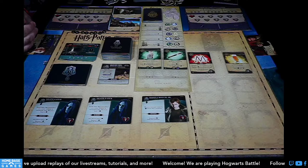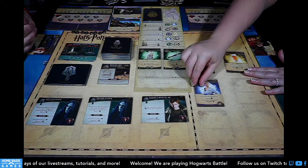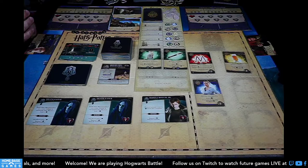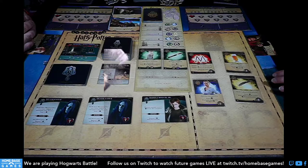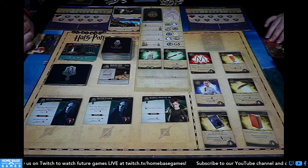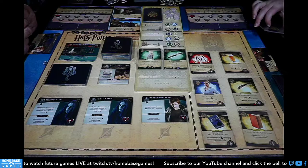Other Hogwarts cards on the board: Butterbeer, the Auto-Answer Quill — gain two lightning bolts; if you defeat a villain, remove a dark mark from the location — Advanced Potion Making, and Hogwarts History — roll a die. We draw our opening hands and we're good to go.